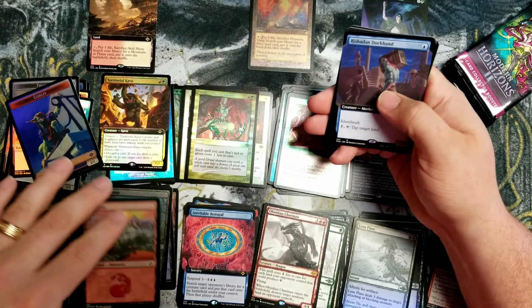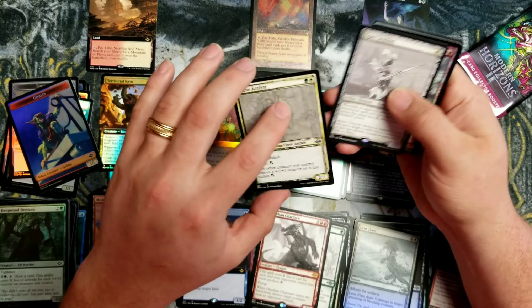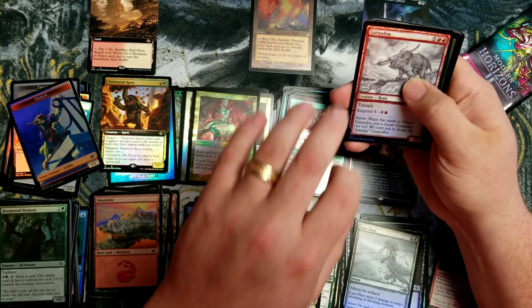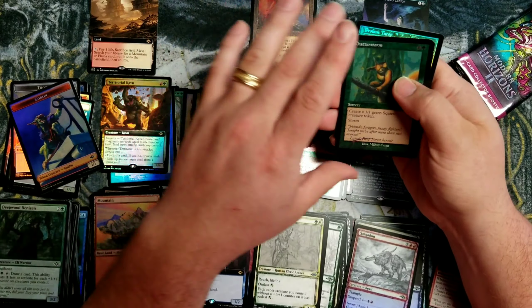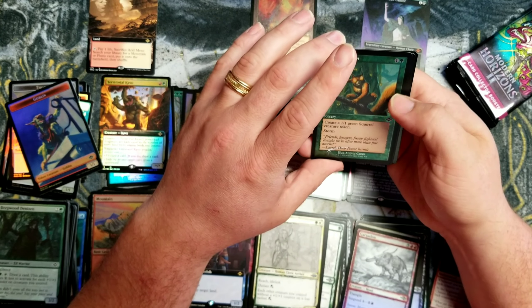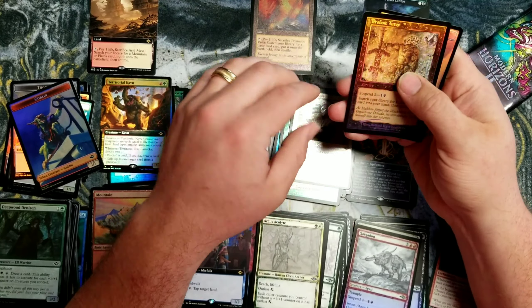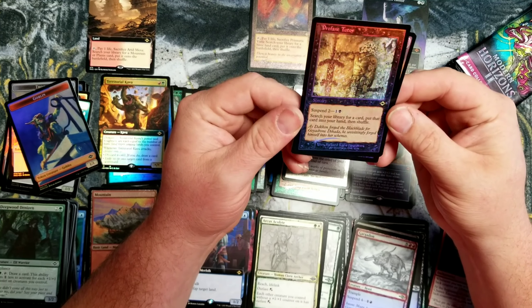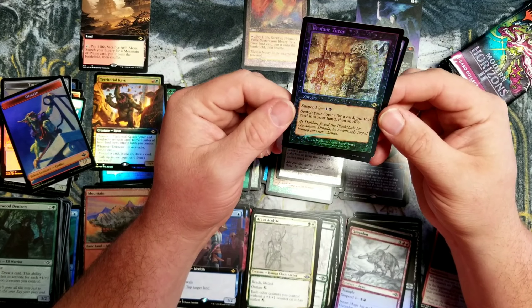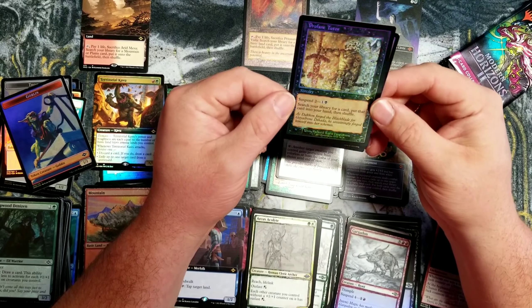Mountain. Dockhand Extended. Acolyte Sketch. Esther Sentinel Sketch. Gargadon Lesser Foil Sketch. Weather the Storm Retro Foil. Chatterstorm Retro Etched. Giver of Runes Retro Etched. Profane Tutor — hey! It's the Classic Foil Retro. Alright, that's what I wanted to see. I wanted one of these. Very cool.